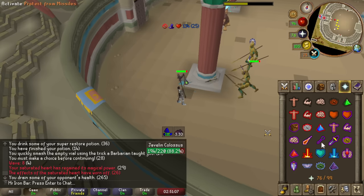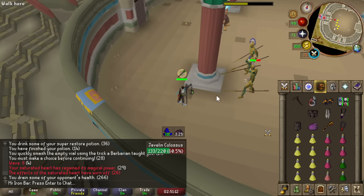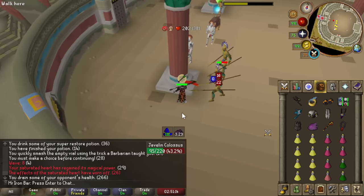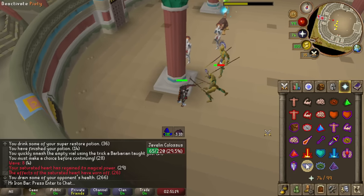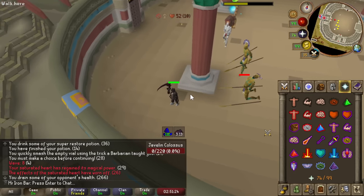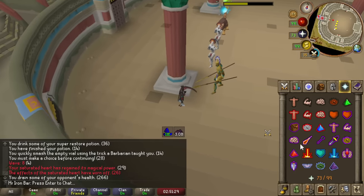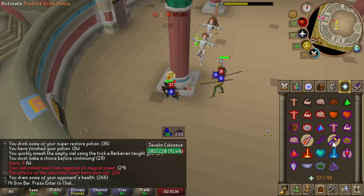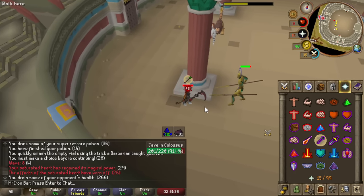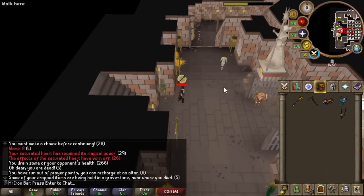In order to make my Coliseum experience a lot nicer and quicker in the long run, I should learn how to scythe as many of the monsters as possible in as many situations as possible. The scythe is the best overall weapon at pretty much almost every monster in the Coliseum. But the catch is it's a melee weapon, so you have to be really careful with how you run up towards monsters, because sometimes you can accidentally get dragged out of your safe spot and die. It's going to be a learning process, but once I figure it out it's going to be worth it.